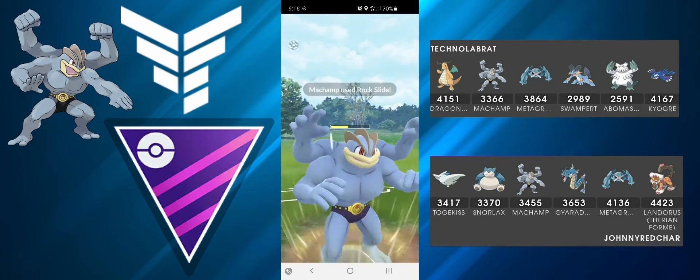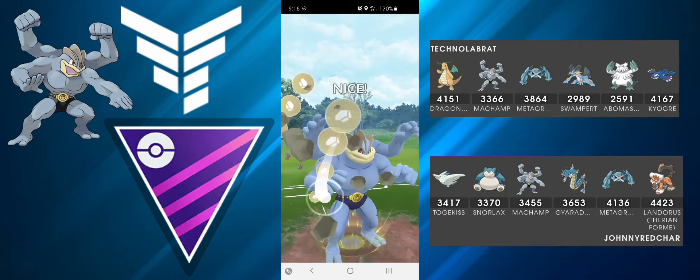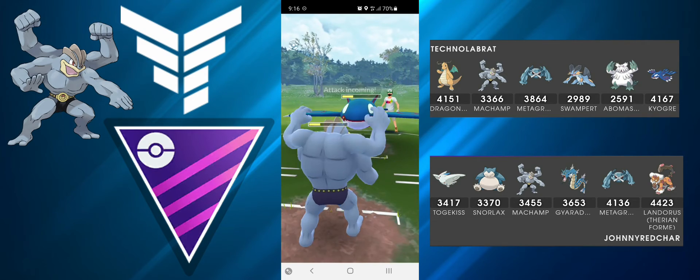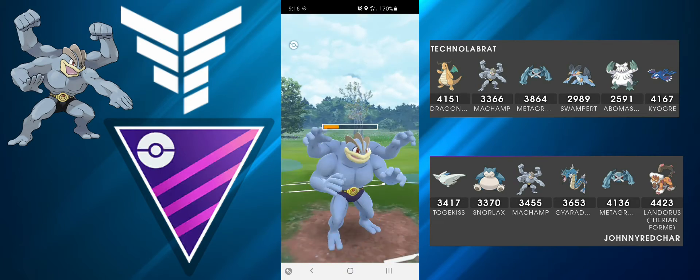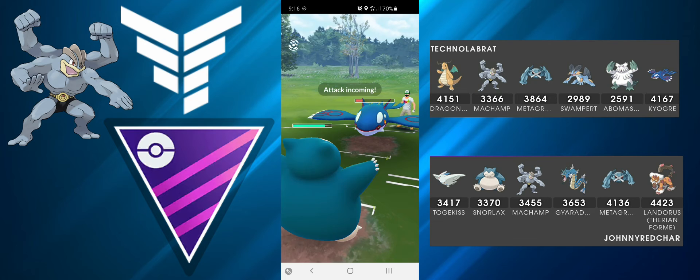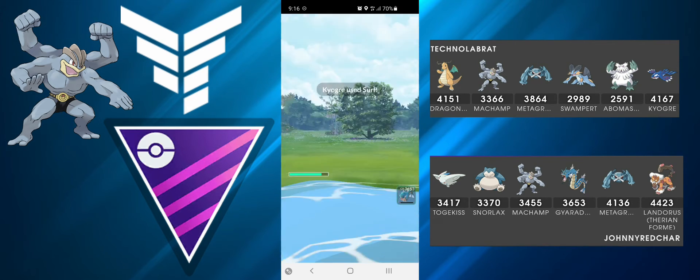Kyogre still has a shield so I go straight for Rock Slide — they do shield, burning their second shield which is amazing. I go straight for another Rock Slide because I'm scared I might not reach another move. They throw a charge move, I watch the play and go Rock Slide — they do KO me with a Surf, but that's fine.